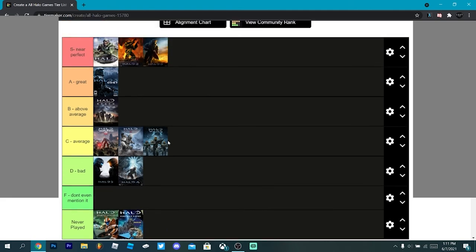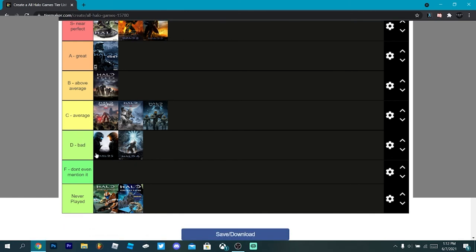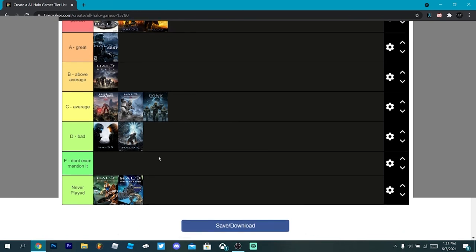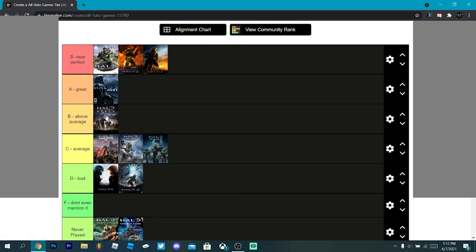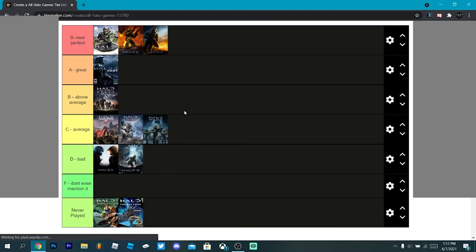Halo Fireteam Raven I've never played, so I can't judge that one either. That's the end of my Halo tier list. Final results: Halo 1, 2, and 3 at S tier — near perfect. ODST at A tier — great. Halo Reach at B tier — above average. Halo Wars 2, Spartan Assault, and Halo Wars 1 at C tier — average. Halo 5 and Halo 4 at D tier — bad. Nothing in F tier. I wonder where Halo Infinite will land — probably B or C tier if I'm being optimistic. Let me know if you agree or disagree. See you on the next one!